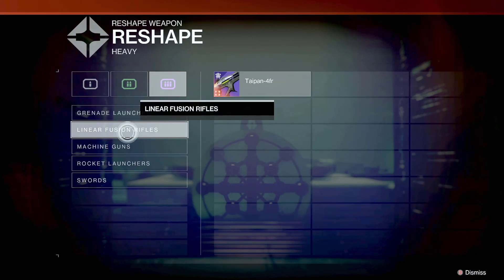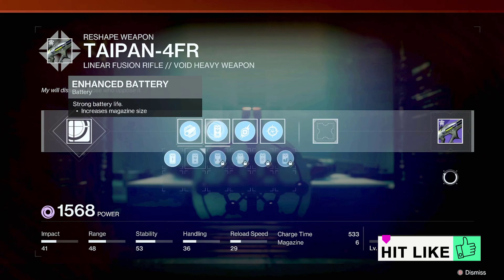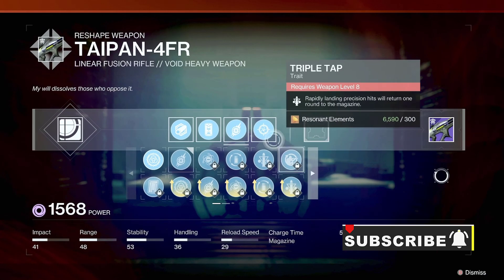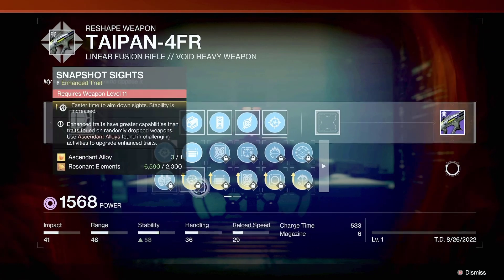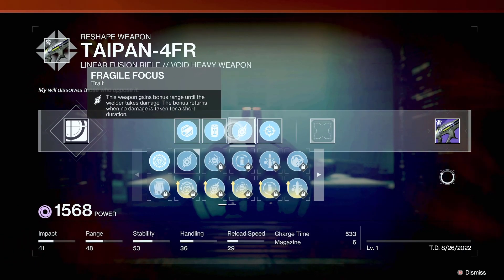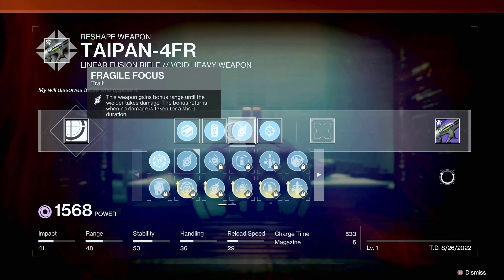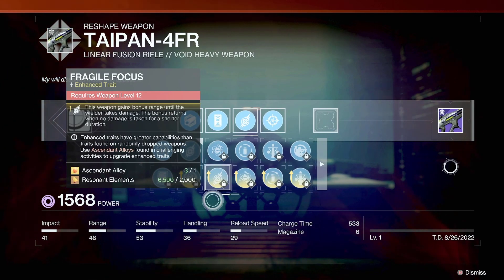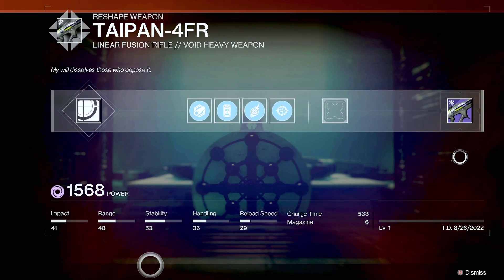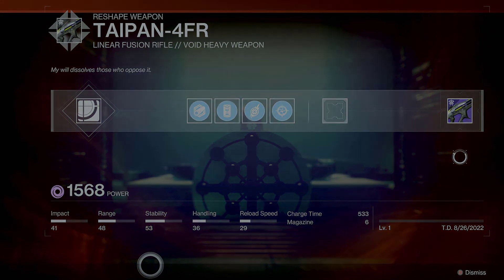I'm not here to tell you what the God roll is because everyone has their own version. Look at the perks in every column and choose what you want. Most people are going for Triple Tap on one side and Firing Line on the other — and you can get the enhanced versions too. Pick what suits you and then go out there and start making big DPS damage. That's all — I showed you how to get the weapon and how to craft it. Thanks for watching, see you in the next one.